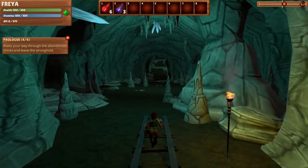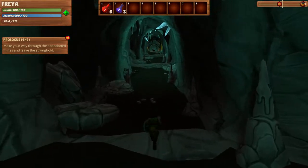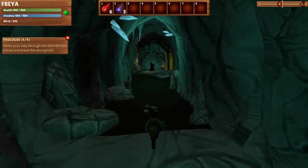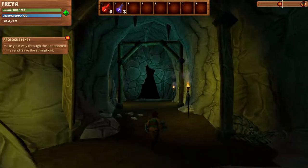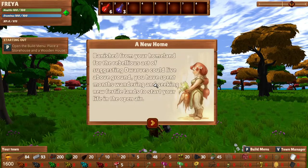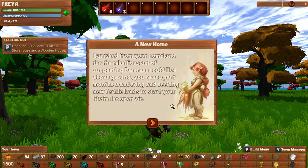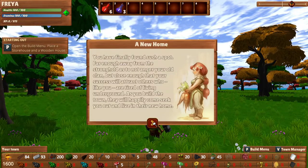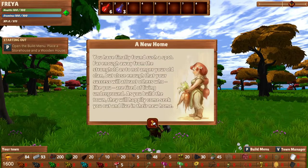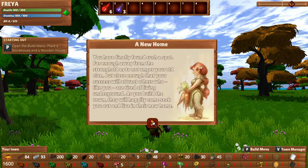Let's head through this place here. It looks pretty. It doesn't look like there's anyone who's going to be blocking our way out of here. We do have some crystals and stuff down here. Oh, a new home. 'Banished from your homeland for the rebellious act of suggesting dwarves could live above ground, you have spent months wandering and seeking new fertile lands to start your life in the open air. You have finally found such a spot. Fine enough away from the stronghold as to not anger your old clan, but close enough that your success will attract others who, like you, are tired of living underground. As you build the town, they will happily come seek you out and live in their new home.'